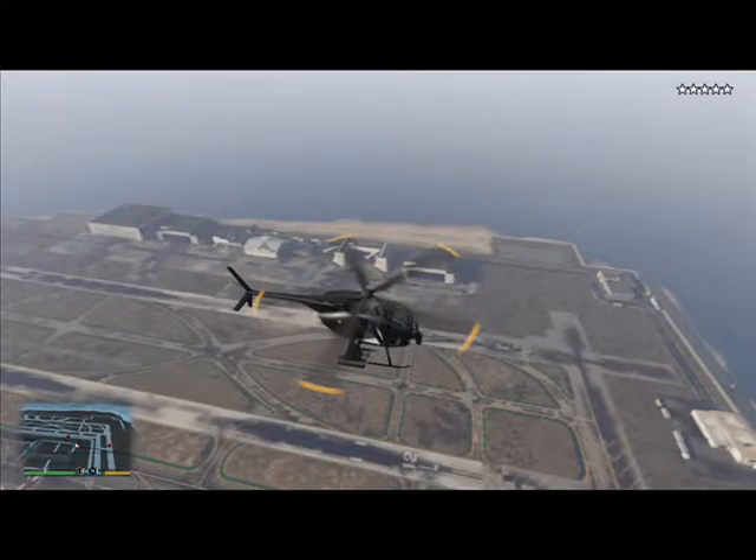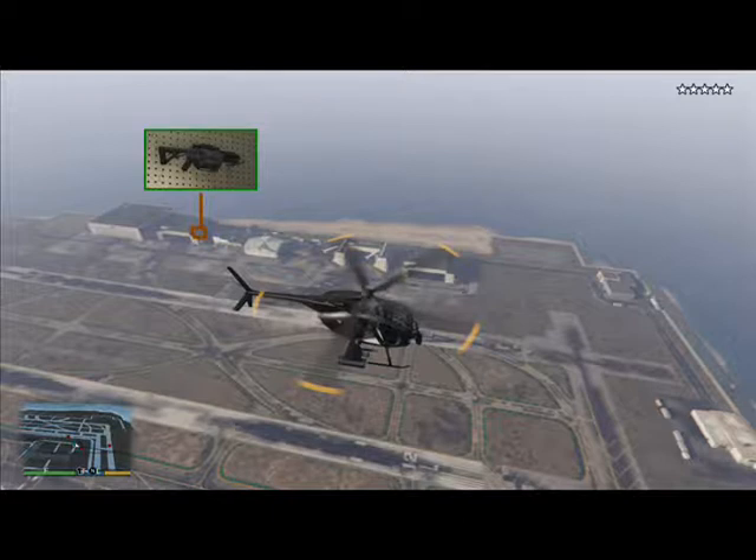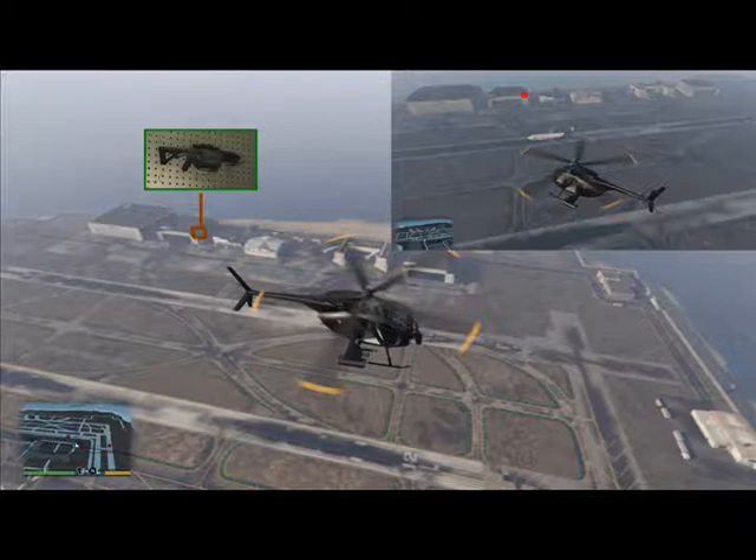This is a much better aerial view of where the grenade launcher is located. It's going to be in the top right-hand corner of that building — you'll need to climb up steps to get there. There's another view with a red dot showing more specifically where it's located. We've also got a map with the location highlighted in yellow so you can set your GPS.